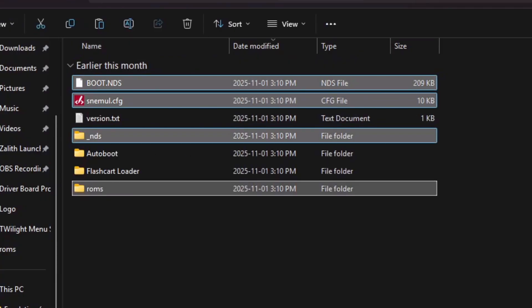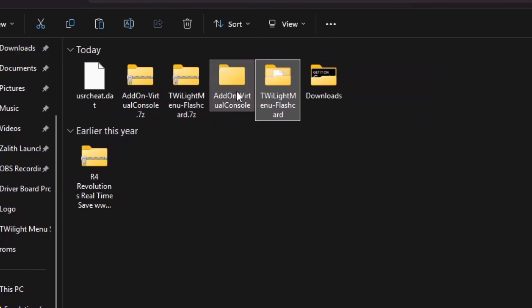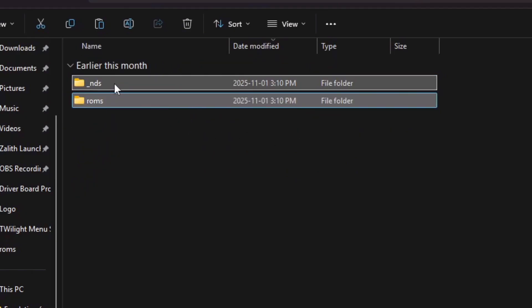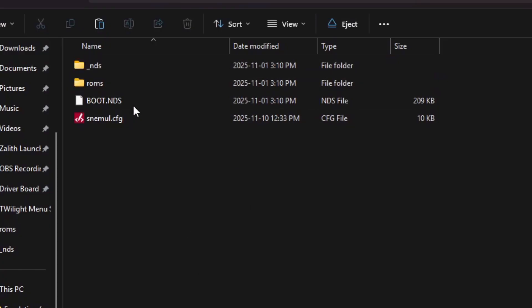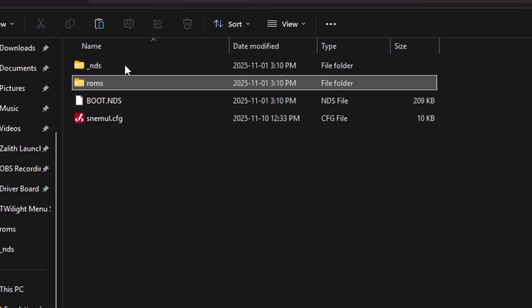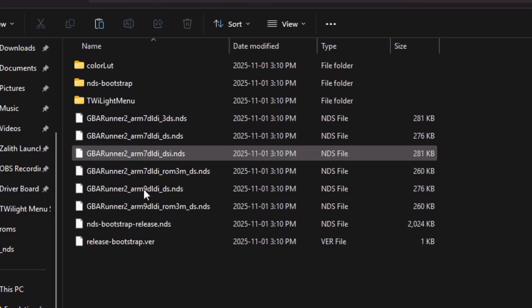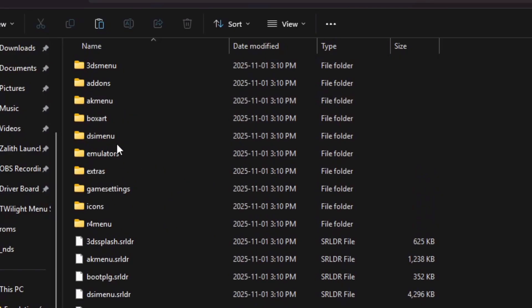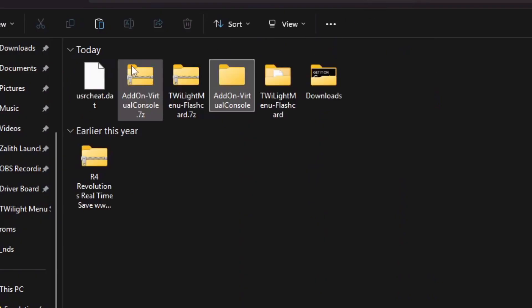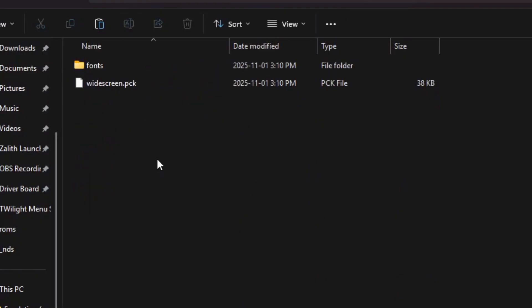Now go back to your Downloads directory and inside of your add-ons, grab these two folders, right-click and copy, and paste them to your SD card. We should now have the ROMs and the underscore .nds. Now go into the underscore .nds, go to Twilight Menu, go to Extras, and grab the usercheat.dat from your Downloads folder and paste it right there.